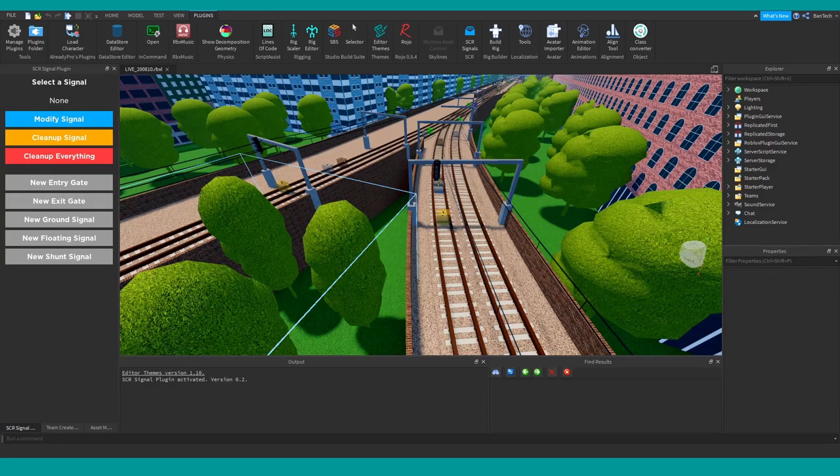Hello and welcome back to BTS Squared, where we go behind the scenes at Bantech Systems. Welcome to the second episode of the Stepford County Railway version 1.6 technical mini-series. This video is all about the rewrite of the signalling system and its new sensors, so let's go!